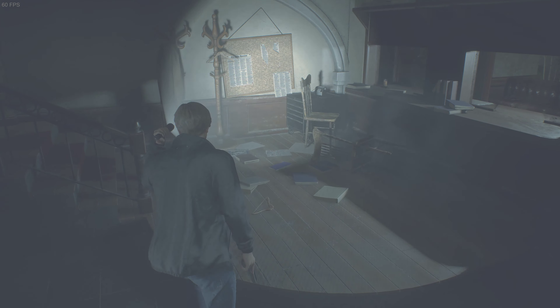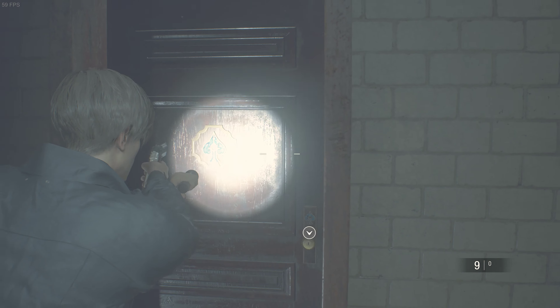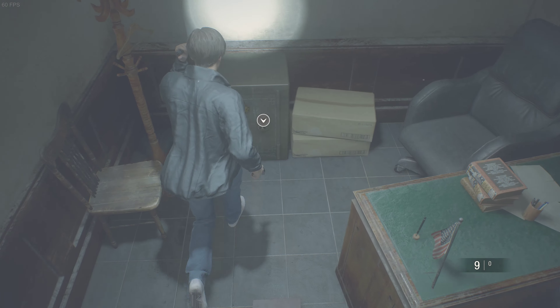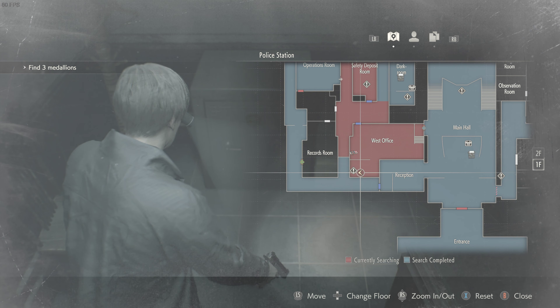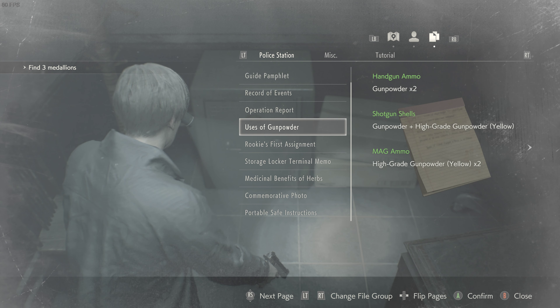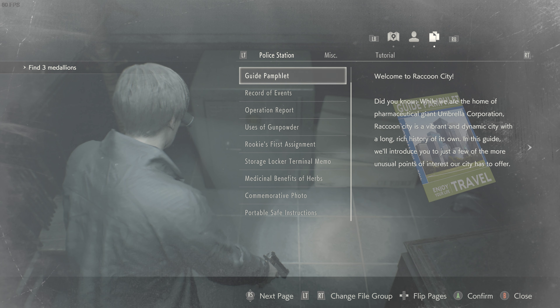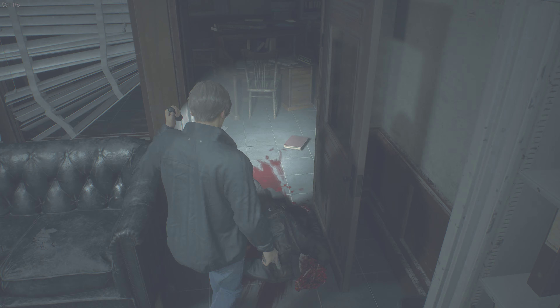Okay, and I couldn't go this way because I think you needed the green spaded key there, which I have yet to find. And there was a safe in here, and I don't think I picked up anything in my notes that revealed what the combination to the lock was. So I guess we're going to have to do a little bit more exploring.